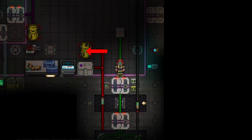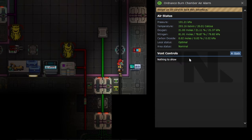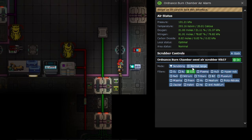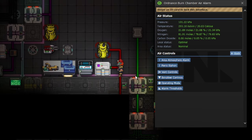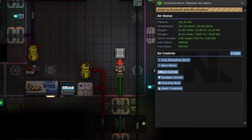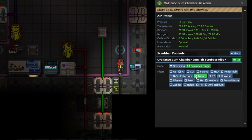The next thing you're going to do is go over to the air scrubber and learn how to filter with the scrubber. This device connects to the scrubber unit in the burn chamber. If you add more scrubbers, which I'll show you at the end of this video in the more advanced part, they will automatically be on this air scrubber device. Go to scrubber controls, expand the range from normal range to expanded, and then filter out tritium only. And that's it.